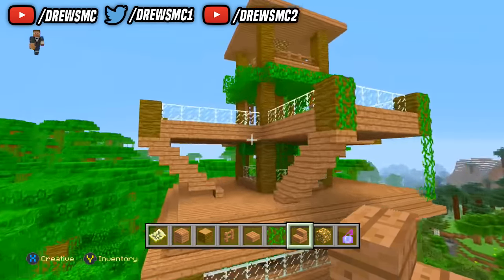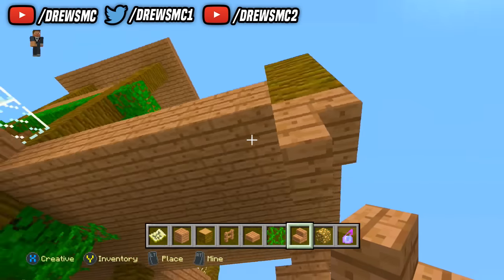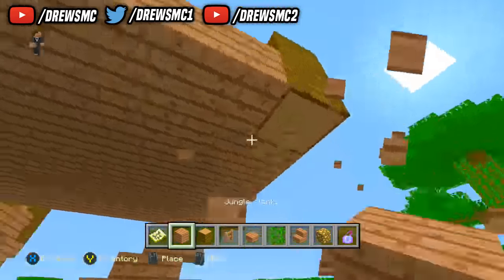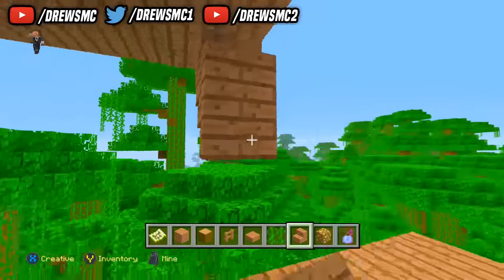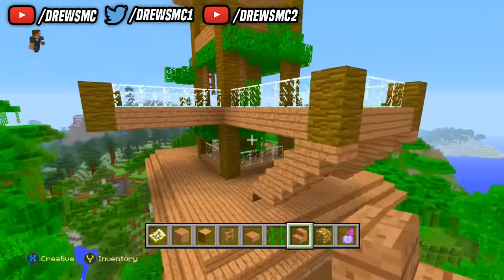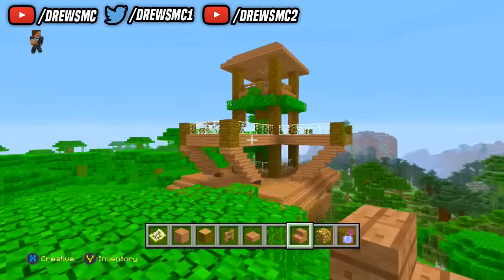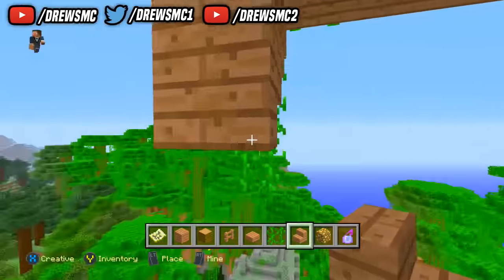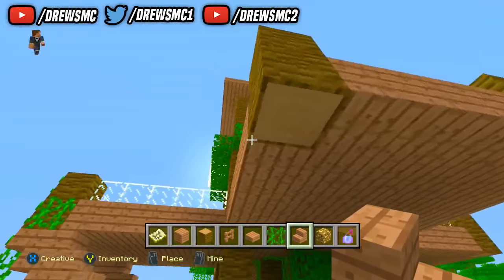One more thing — after finishing the tutorial I thought of a cool addition: come to the points at the bottom and place stairs that go underneath, then over, then underneath, then over, alternating all the way until it connects up with the layer, as you guys can see. It makes everything look structured and coordinated with the jungle house, giving it a better look overall. If you want to add that it'd be amazing, but the main tutorial is finished. It's been TrusamC — peace.